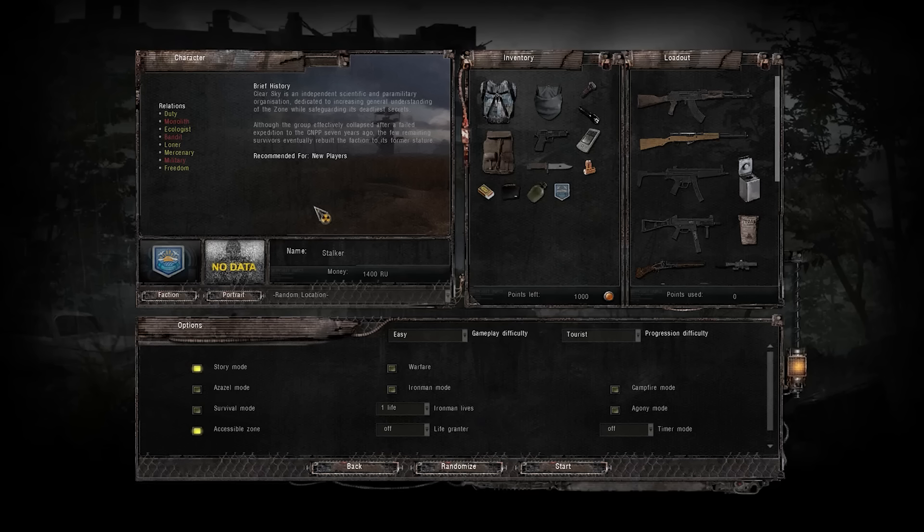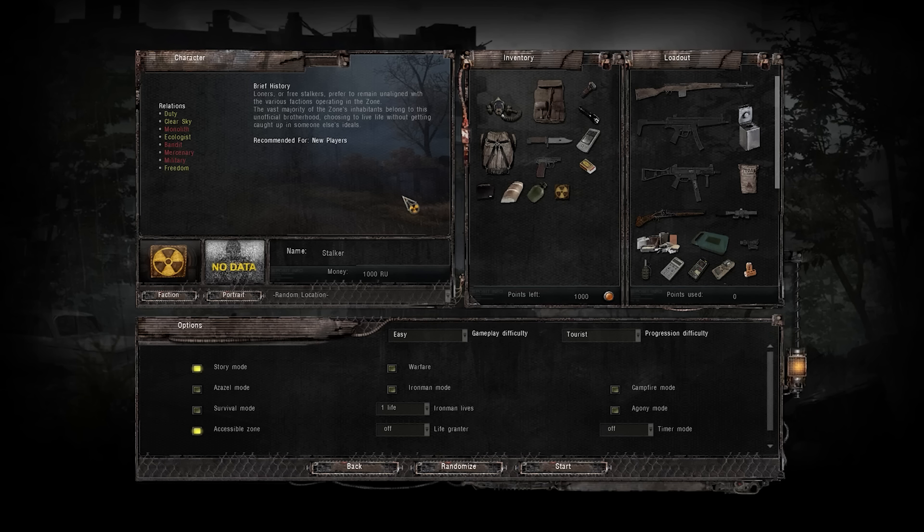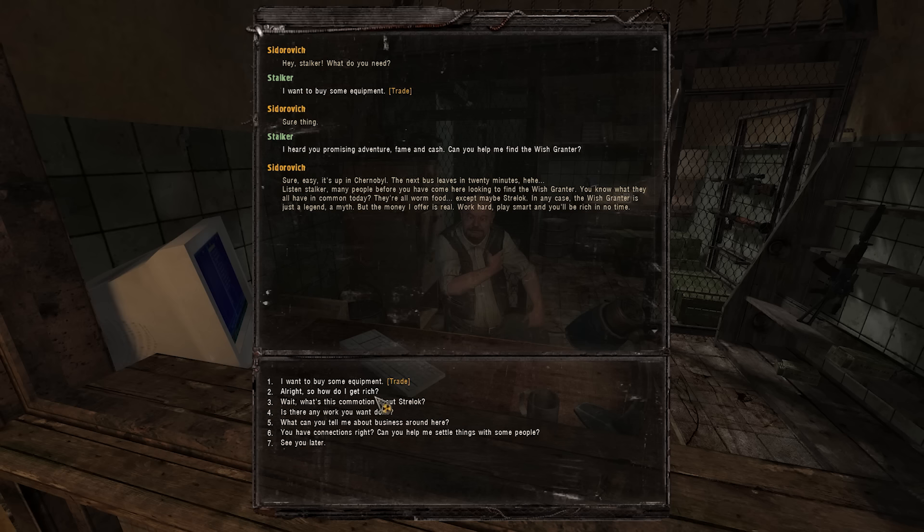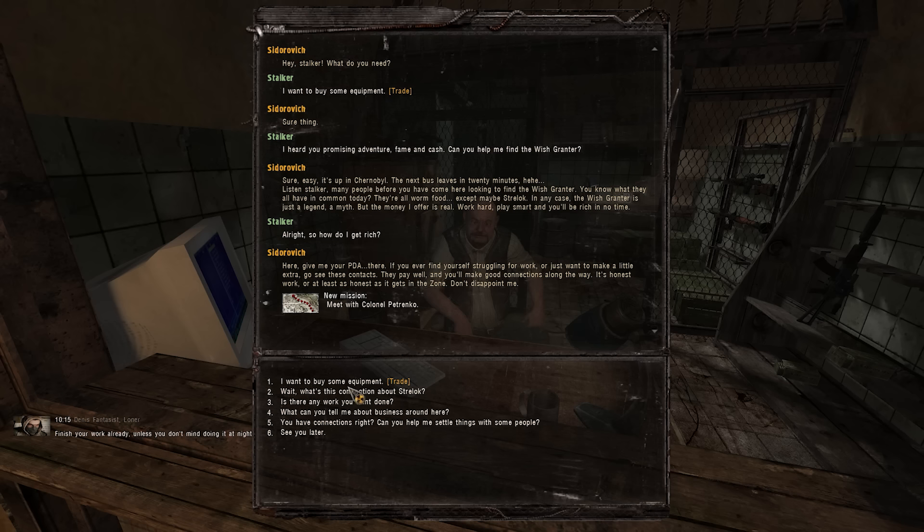This is all modifiable though — if you don't vibe with the slow burn progression, you can always jack down the progression difficulty to Tourist and save a couple hours. From Cid — I'll just call him that, I keep butchering Sitarovic's name — we can get started with Anomaly's main quest and a dynamic questline, which is seemingly a random questline that points you towards important characters to do missions for, giving you a sort of pointed tour of the zone and its factions. This dynamic questline seems to be no more than a randomly generated Bethesda-esque radiant quest of sorts.